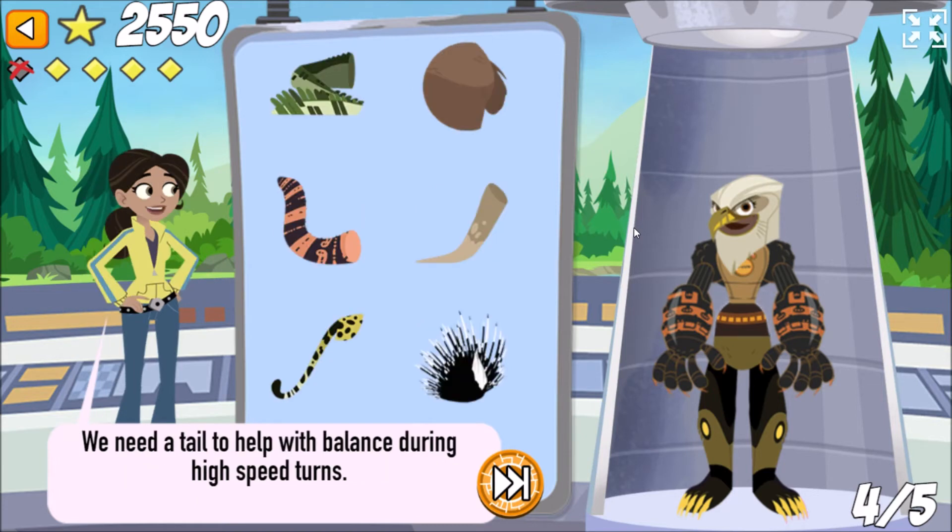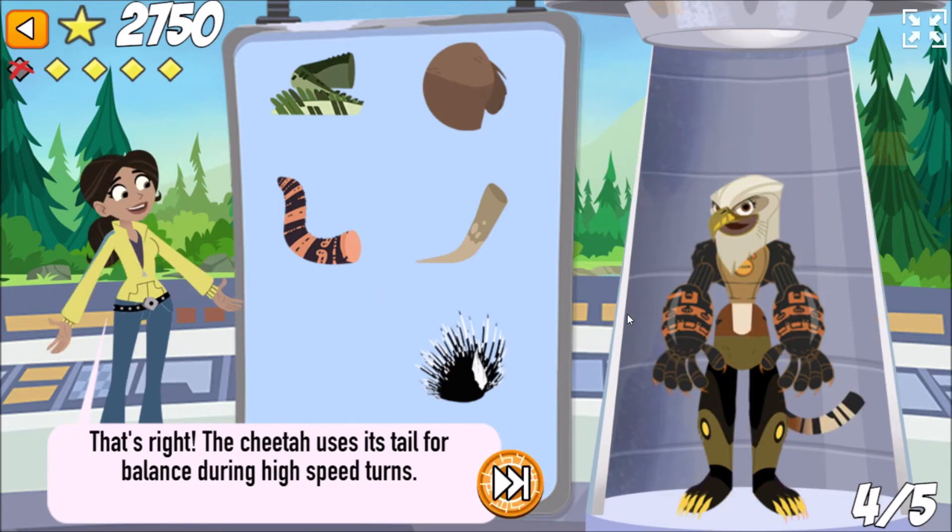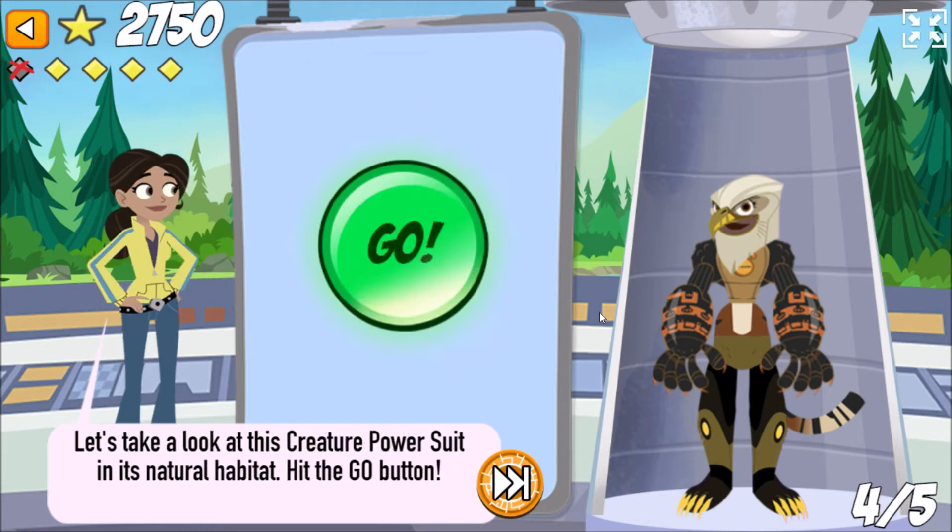We need a tail to help with balance during high-speed turns. That's right! The cheetah uses its tail for balance during high-speed turns. Let's take a look at this creature power suit in its natural habitat. Hit the go button!